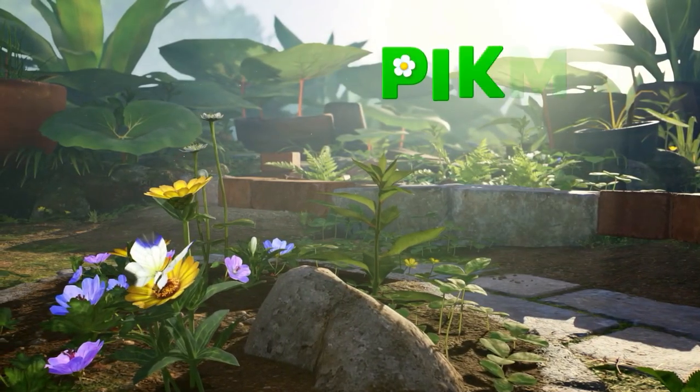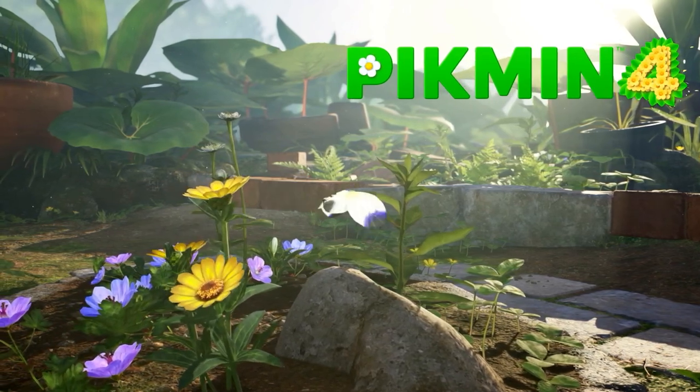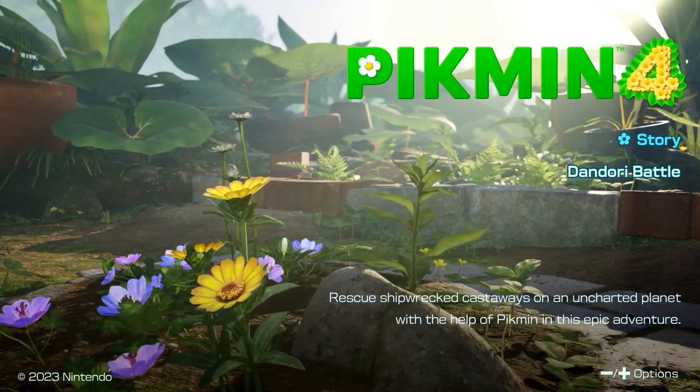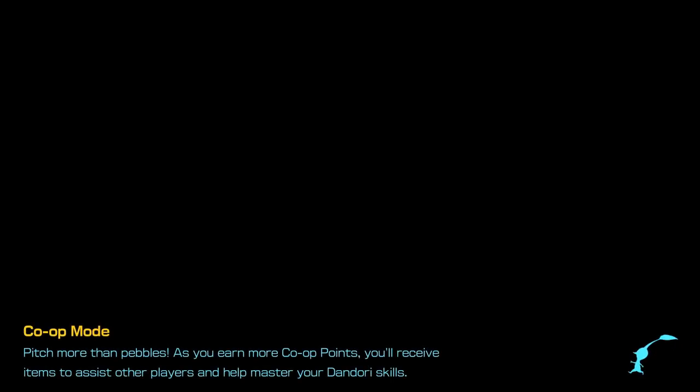Hello everybody and welcome back to another episode of our Pikmin 4 let's play. Last episode we finished up our night exhibitions in the Blossoming Arcadia — we've done every night exhibition currently available to us. So the next obvious step is just to keep exploring during the day. We've got a whole new area open up to us and we need to find our pilot Bernard.